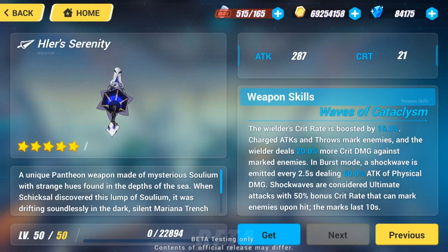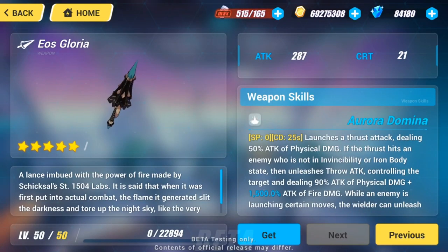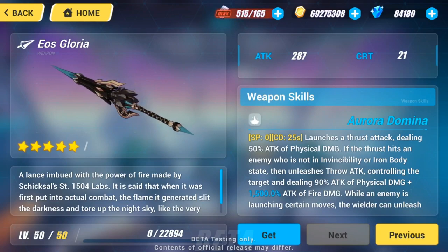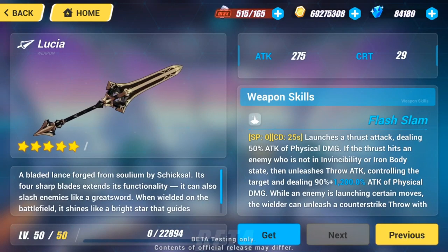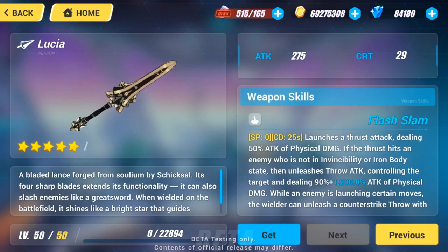Due to Bright Knight Excelsis being only the second Durandal battle suit, there aren't many lances to choose from at the time of her release. Eo's Gloria, which can be obtained from Focus Supply, does not have any abilities that enhance physical damage. The only other two options are the Plasma Lance and Lucia, both obtainable from the Foundry, but they also do little to boost her damage.